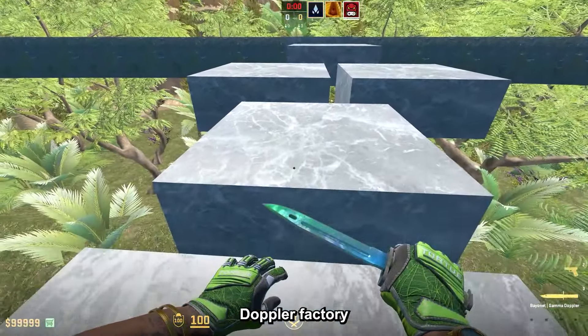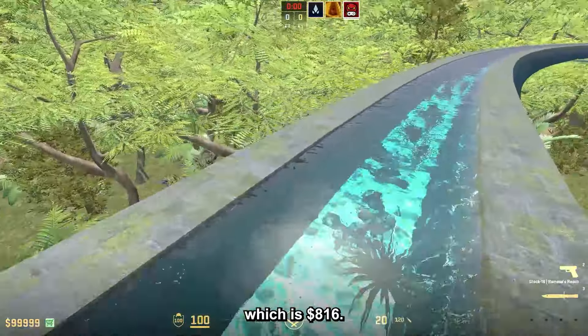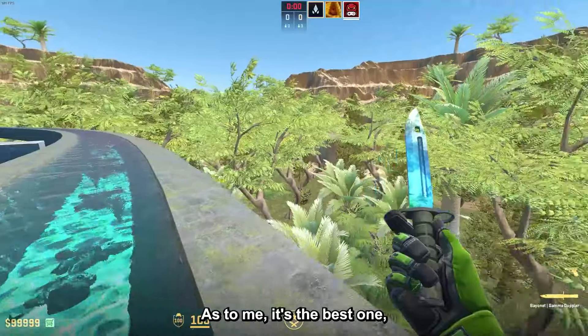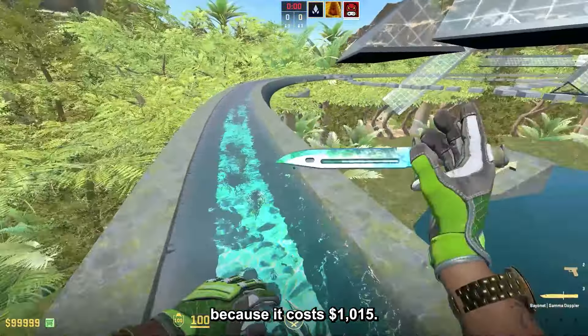The Bayonet Gamma Doppler Factory New is very nice, and for this one I chose the Phase 3, which is $816. I would like to go for the Phase 2, as to me it's the best one, but sadly it is a bit over the budget because it costs $1,015.